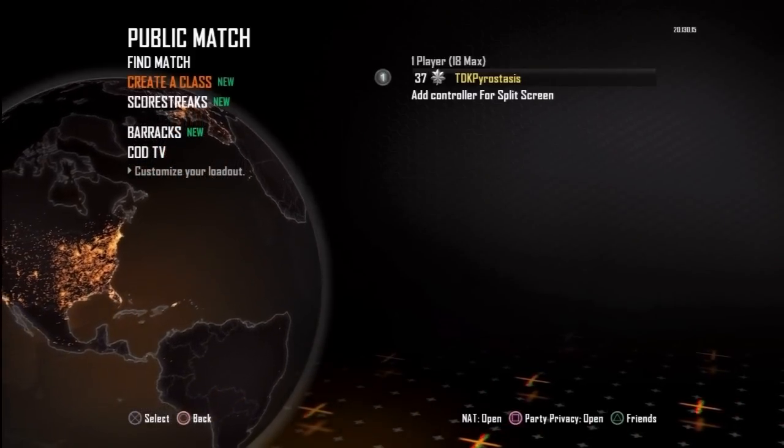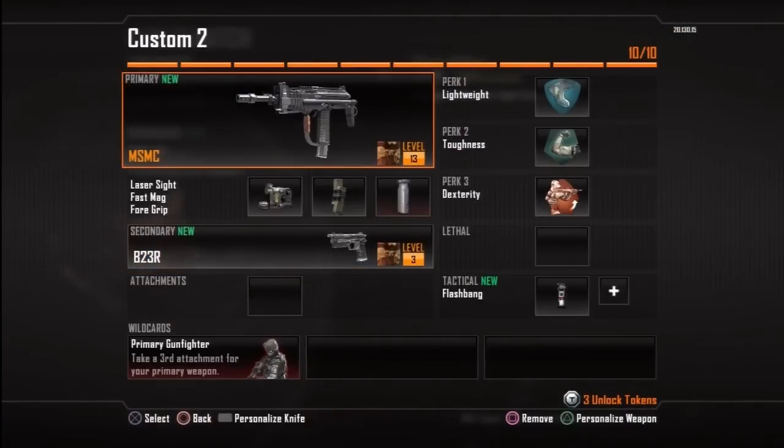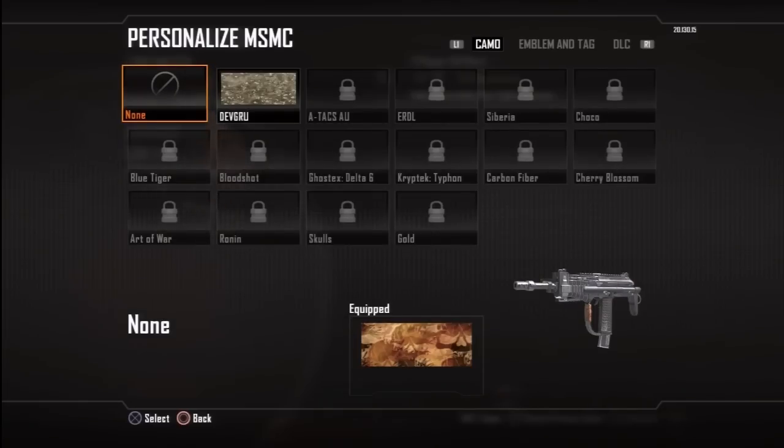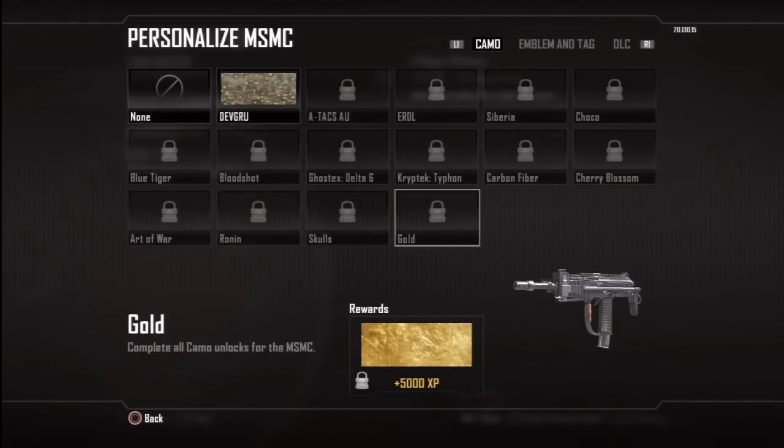First you want to go to create a class. Once you're in create a class, pull up your weapon like you were going to skin it normally. You're going to want to hit your personalize button — that's triangle on PS3 and I believe Y on Xbox. And you're going to get this screen right here which shows you all of the camos, but of course you don't have the elite one here.